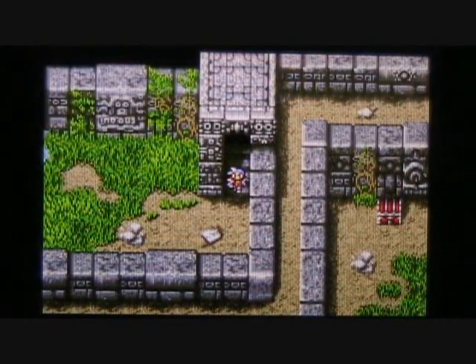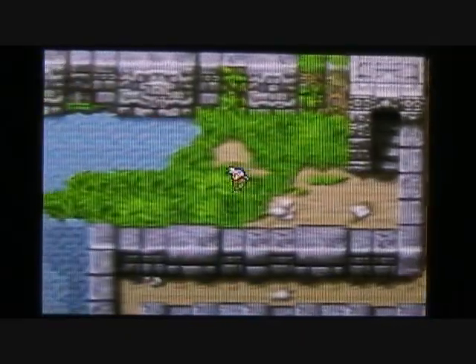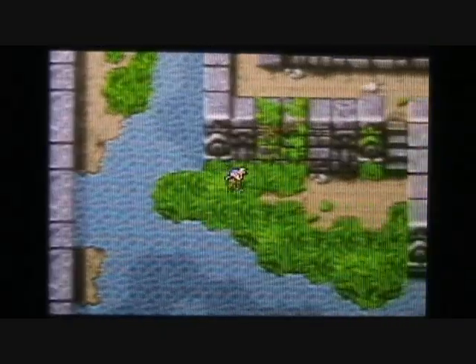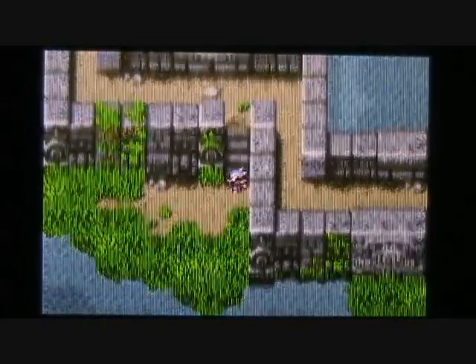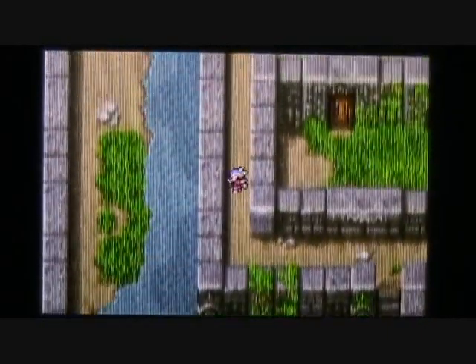Going on down to the fourth basement floor of the Cave of Mysidia. As you can see, there is one treasure chest visible on this floor — well, maybe not quite just one chest, but you'll see what I mean shortly. Let's get around to the other side first and make our way up this set of stairs, continuing in a clockwise fashion. I'm starting to run low on magic points, so time to use some ethers in the next battle or two.